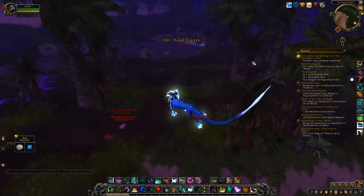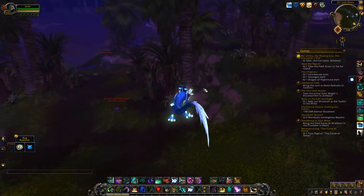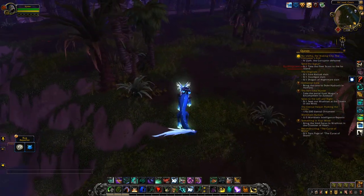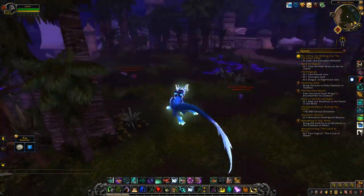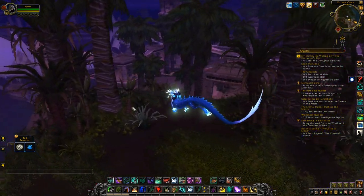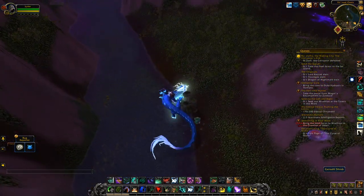Multiple people can feed the same alpaca though. So what I'd recommend doing once the patch drops is keeping an eye on the Looking for Group tool for people sharing their friendly alpaca spawn, and just have the map ready so you know where the spawns are going to be. In the description below there'll be a list of waypoints for you to use so you're able to find the different spots a little bit easier.